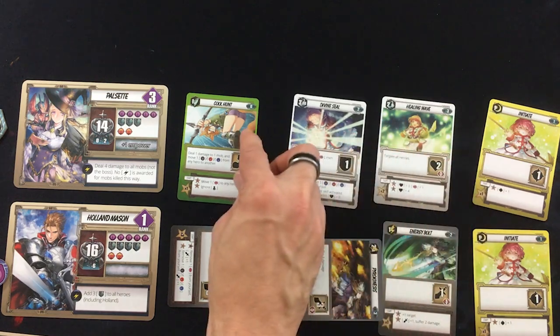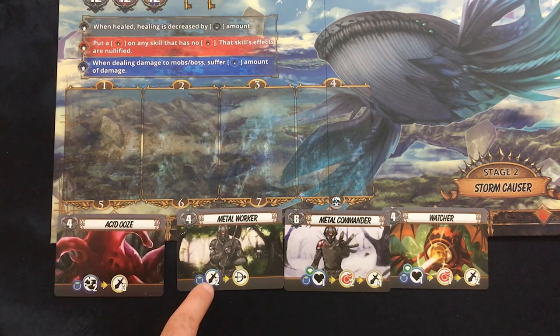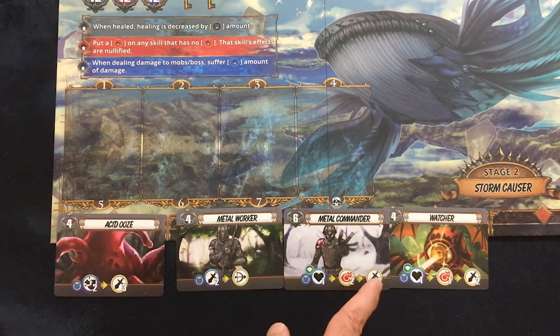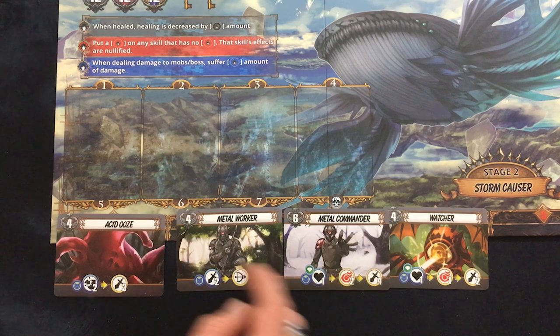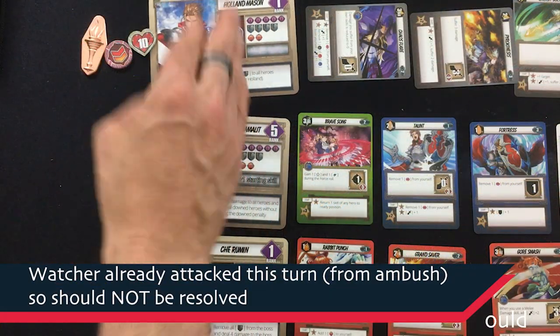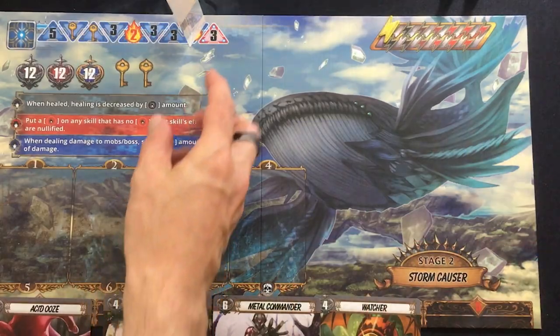The enemies are not going to let me get away with it. Two damage to Holland, five damage to Holland — seven damage plus one to everybody else. The Metal Commander takes away his aggro, so now I can split it between him and Che. He's got seven, so I'll have the five for Metal Commander go on Che. Then the Watcher hits Holland for three more. Holland's got six life left, Che's got five.